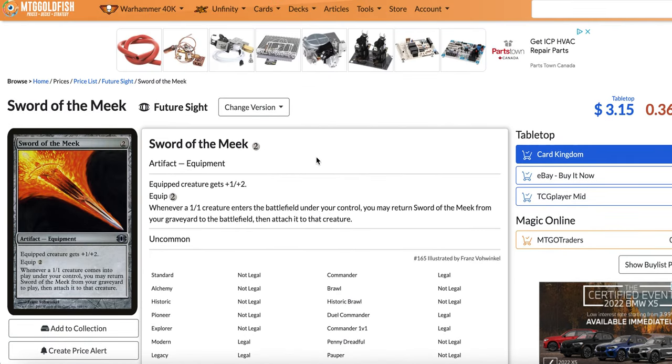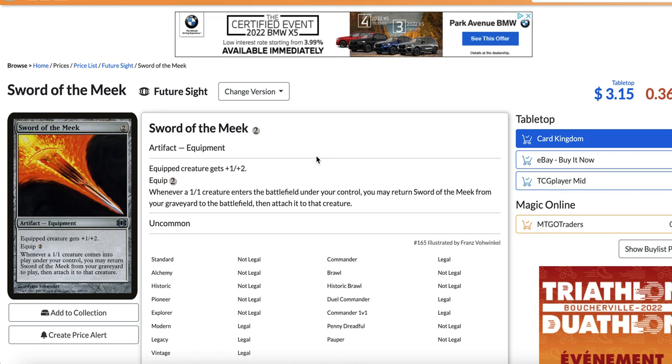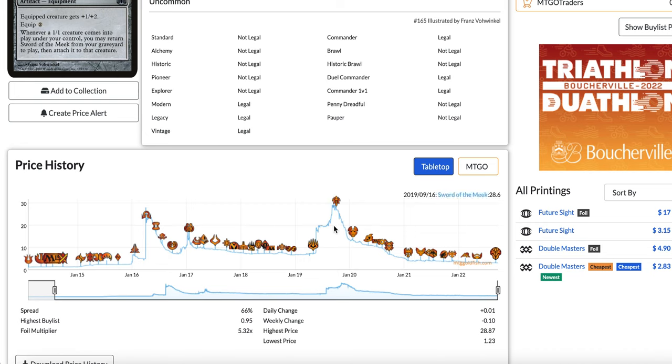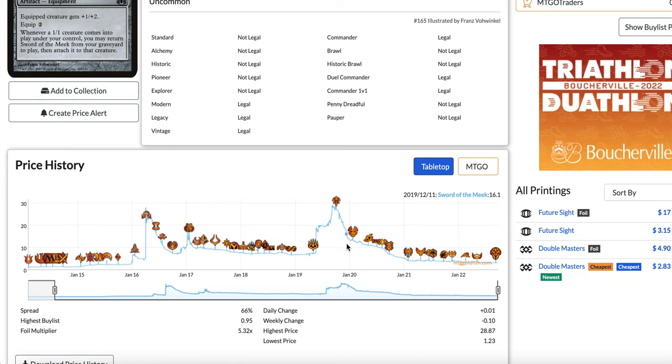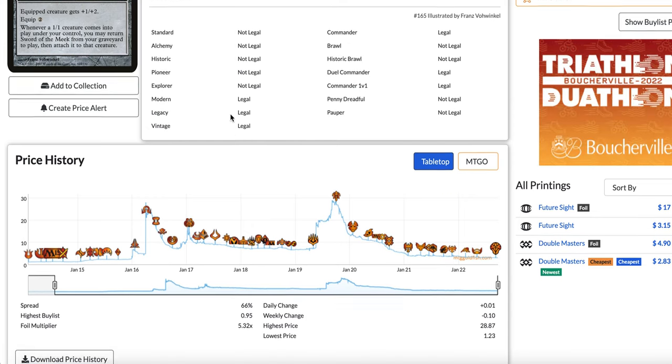But in 2019, not that much. When Urza got printed in Modern Horizons, it allowed the combo to become infinite instantly — infinite life, infinite Thopters, all tapping for blue mana. You could leave up counterspells on the opponent's turn or activate Urza an infinite number of times to find a combo piece like a Time Sieve to win instantly. That's why the deck got so good with Urza. But then Mox Opal got banned and the deck completely fell off the map — nobody was playing it.